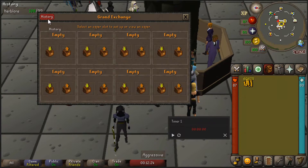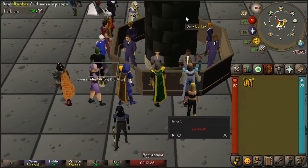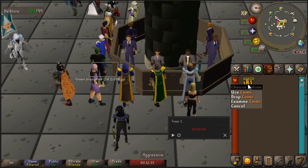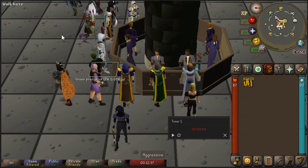We managed to sell 5 minutes of clicking work to get 60k. That means this method could potentially get you up to 720k GP an hour — not too shabby. Let's move on to making some unfinished potions then.